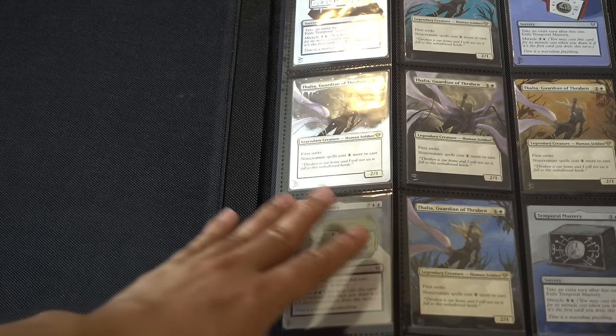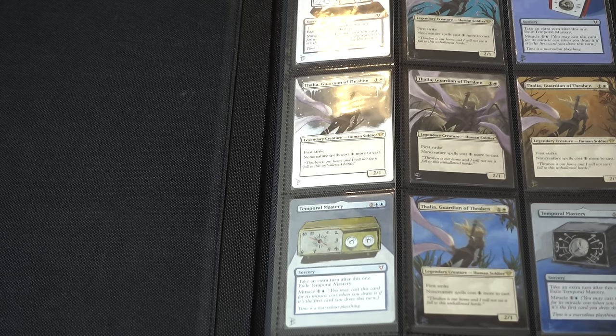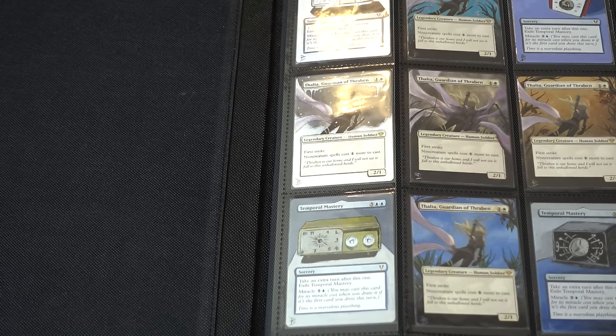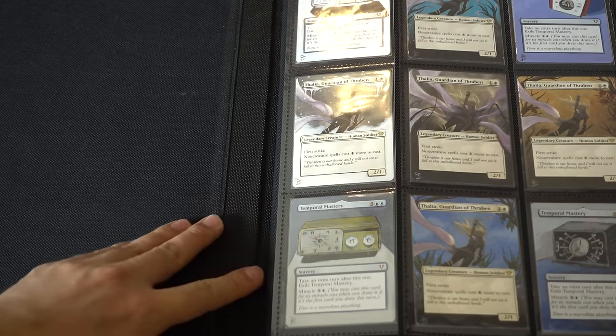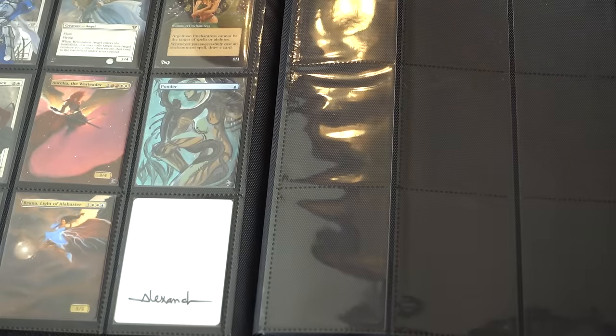Hey guys, I'm going to show you my modern trade binder. I'm mainly looking for Foil Avacyn, Foil Cameo, any Foil Planeswalker for my Princess Cube, or any Foil Angel which I'll trade for. I'm looking to trade of equal value or to trade multiple cards into one card, not the opposite way around.